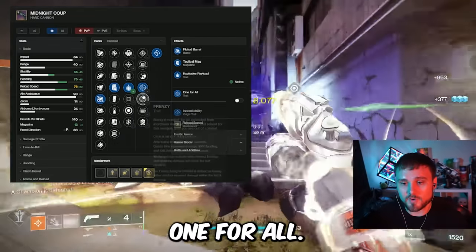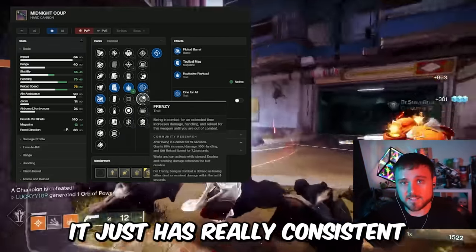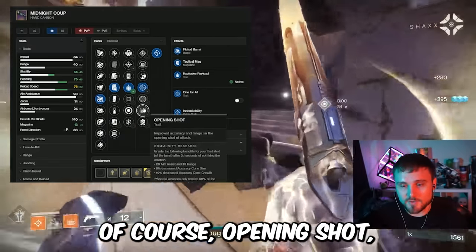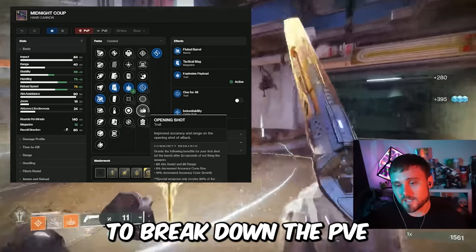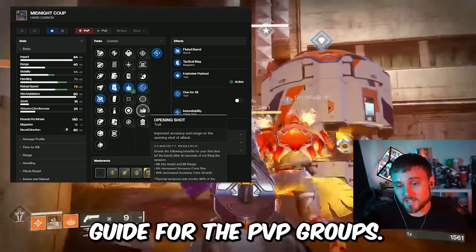However, if you can't get the roll with One for All, Frenzy is also an excellent perk — it just has really consistent and good uptime, so nothing wrong with a Frenzy roll of the Midnight Coup. The next perk is Opening Shot, which is obviously more of a PvP perk, and we're here to break down the PvE god roll for this video. If you do like this video, I'll bring you a god roll guide for the PvP version of the Midnight Coup.